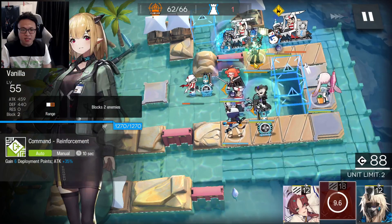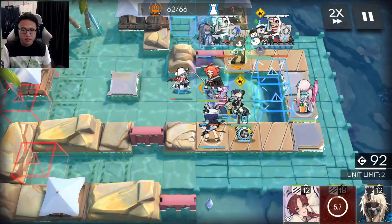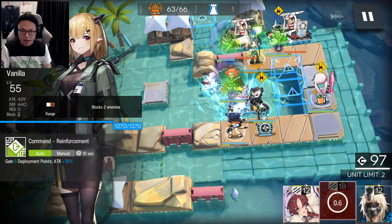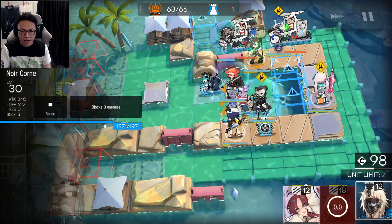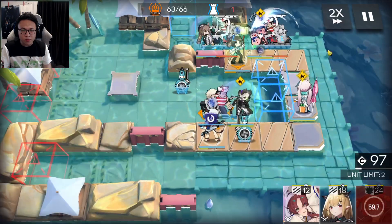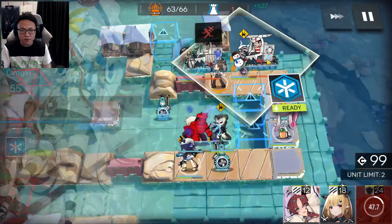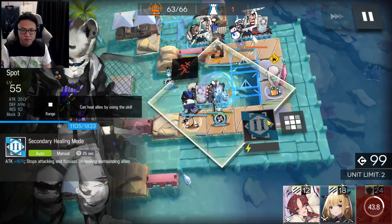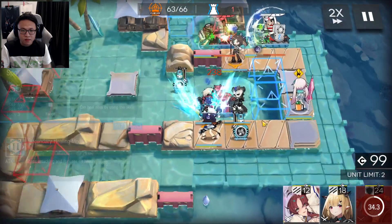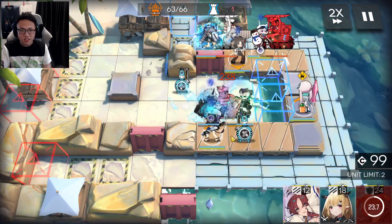Please maintain the health of your operators — I'm using Perfumer skill 1, by the way, so that it doesn't have an ASPD problem. For this part, you want to hold this guy back. He might stun Spot in a bit, so to handle him, we're going to place a Noir Corn right over here. When the caster on the top lane is killed, you can remove Beagle. Manage Cardigan's health along with Quora's health as much as you can. Spot may get stunned but it's fine — it's really a juggle of skills here.